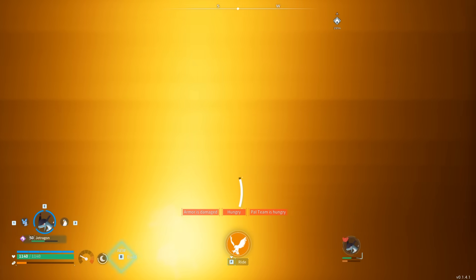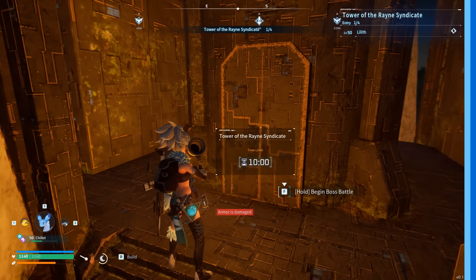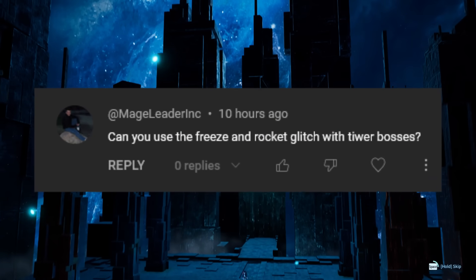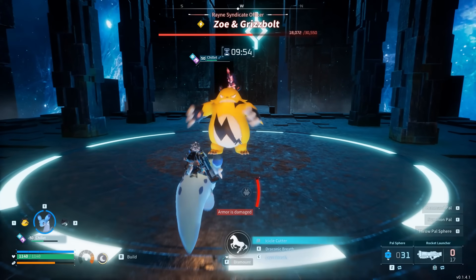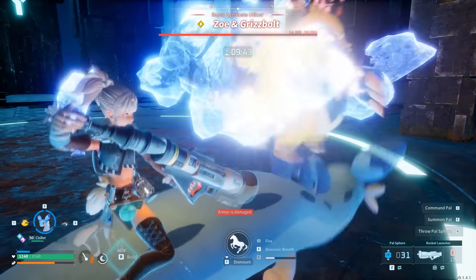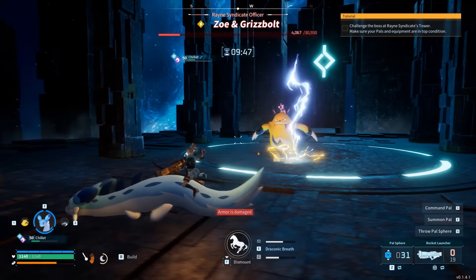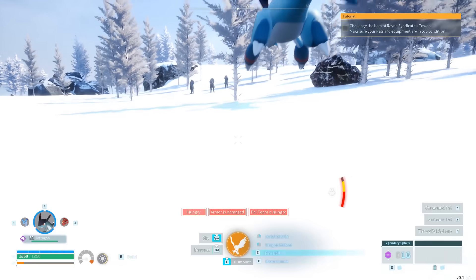Also note: if you try to float underneath the map without your pal, it's not going to slingshot you. I also want to address a question asked in the previous video - a user asked if you can use the freeze and rock glitch with tower bosses. Unfortunately, no, you cannot. I've tried and it just doesn't seem to work. Maybe it's that specific boss, but to be fair I tried it on another boss as well and it was unsuccessful. Hopefully that answers your question, and if you have any questions you can ask down below.